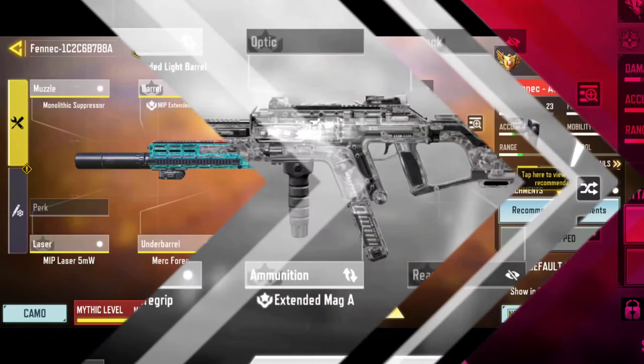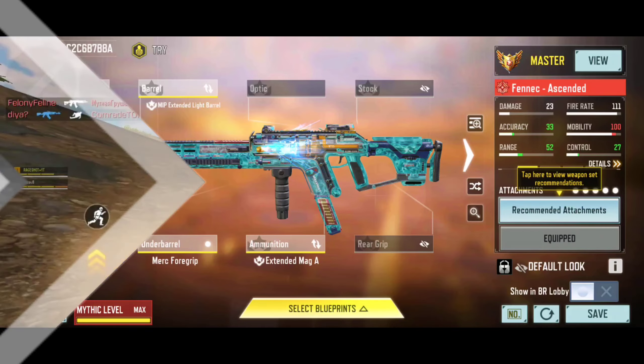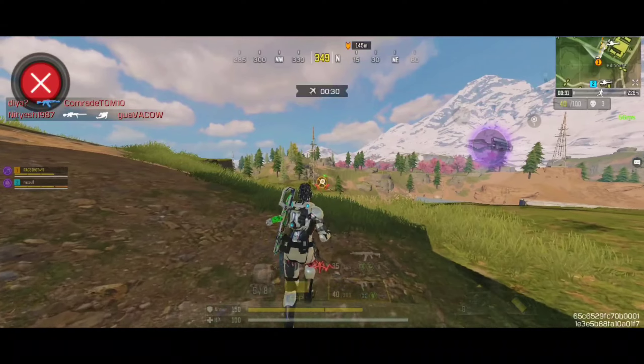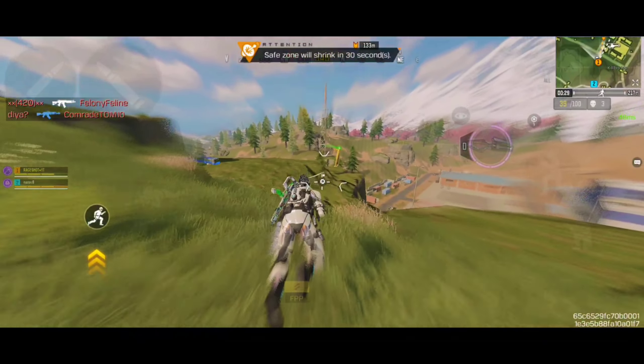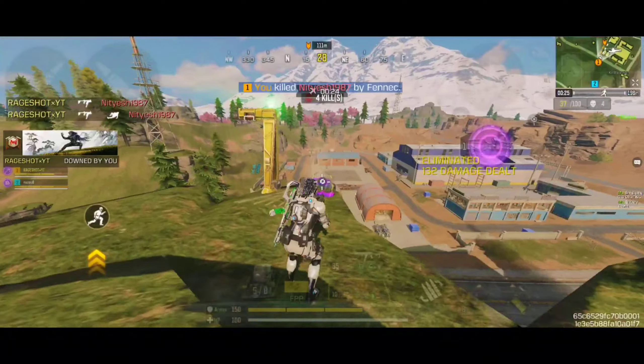For the custom loadout of the Fennec, I am using the Extended Magazine A, which is a super important attachment for this loadout. This extra ammunition capacity will be extremely helpful inside of the Battle Royale. For the mods, I am recommending the Hipfire Boost mods, the Long Range mods, and the Extended Magazine mods to get the best results possible.